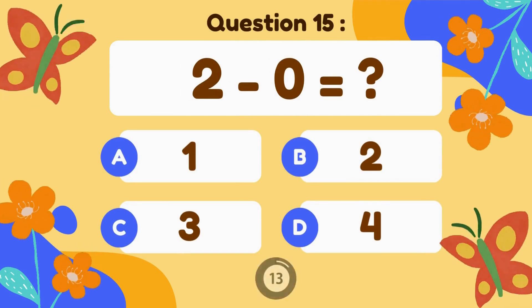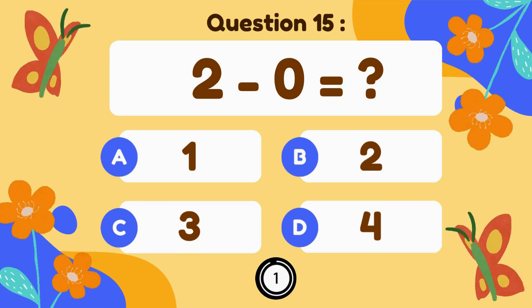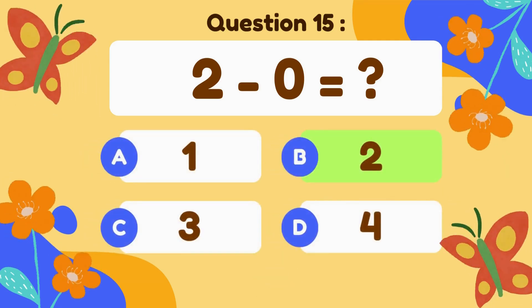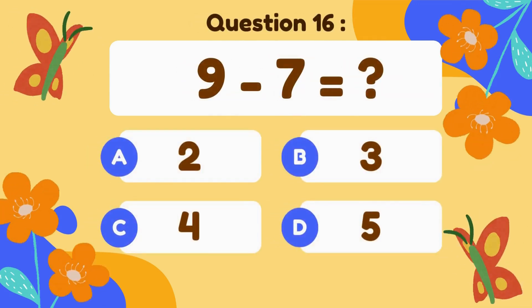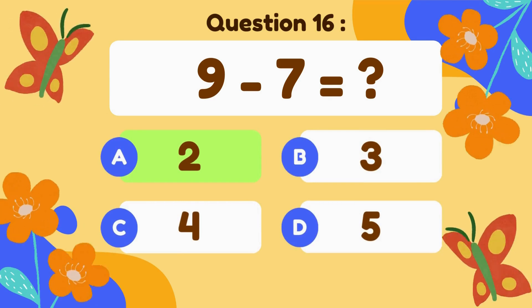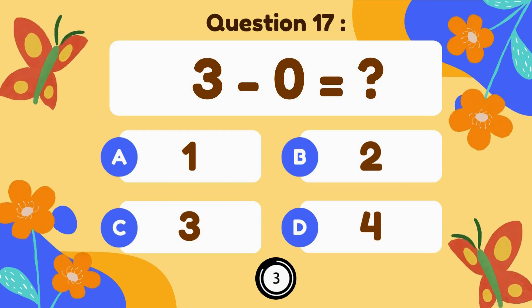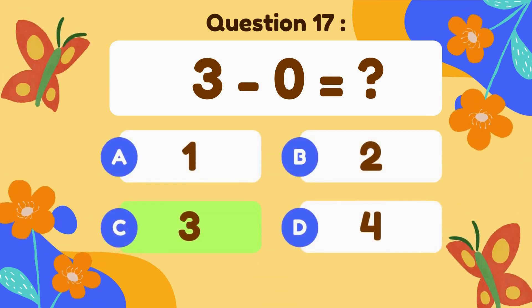2 minus 0. 2 minus 0 equals 2. 9 minus 7. 9 minus 7 equals 2. 3 minus 0. 3 minus 0 equals 3.